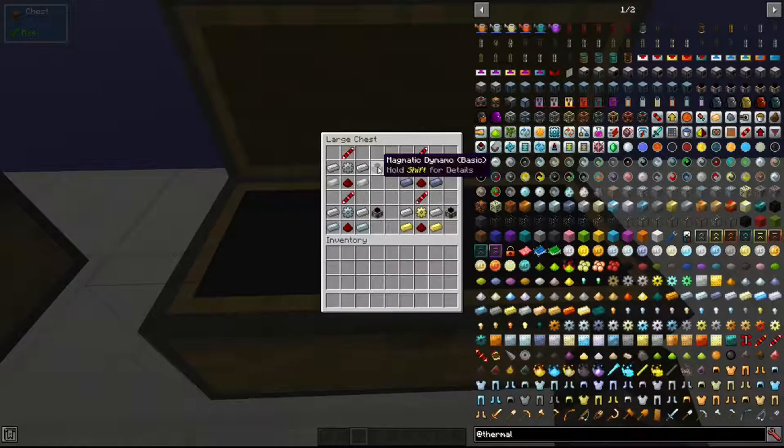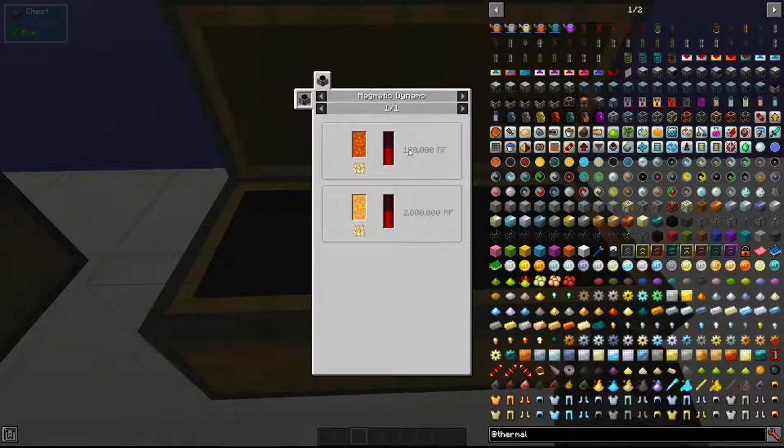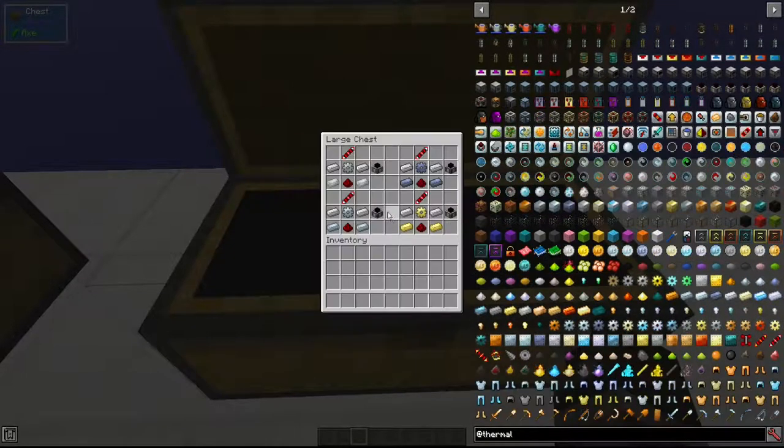If we go into its uses, it can use either lava or blazing pyrotheum. The energy it generates depends on the fuel — lava produces 120,000 RF and blazing pyrotheum produces 2 million RF.